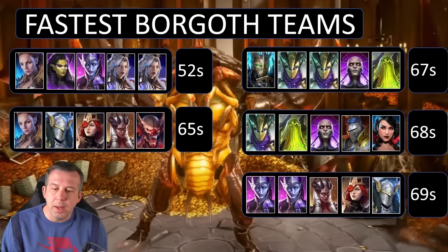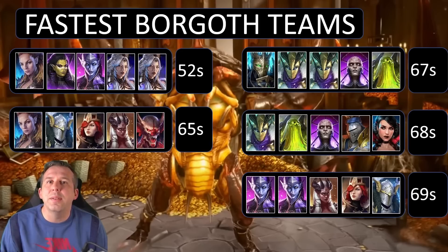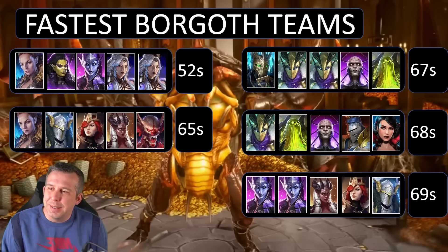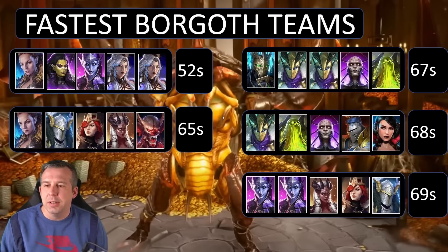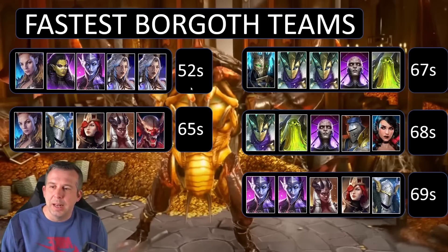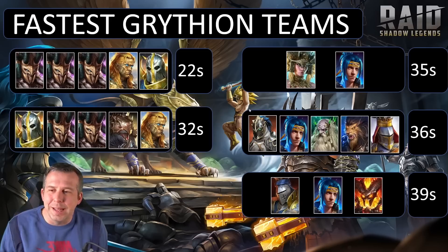Another full turn meter control comp in next place, similar to fifth but with Mishald coming in for nukage. Then the best team — I've never seen a single Yumiko in these comps, it's always double Yumiko, but here we've got enemy max HP nukage from Seer and Coldheart, decrease defense and weaken, and I'm guessing Yumiko keeps resetting everyone for full-on nuke after nuke. It might require some luck to get that consistently.